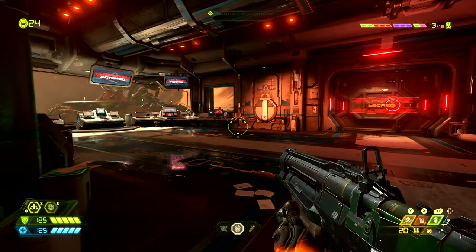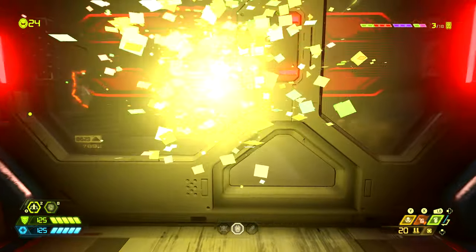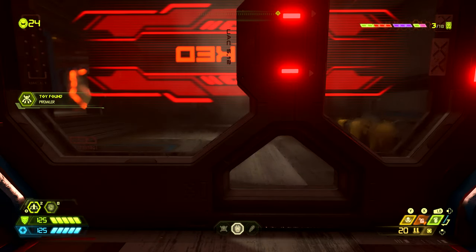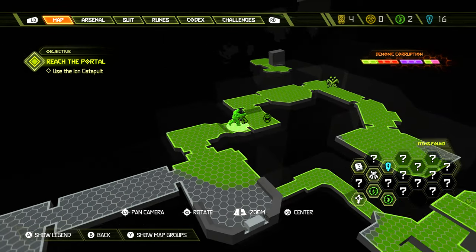Later on when we enter this office room we want to turn to the right and head down this hallway where we'll find a secret. This is the collectible toy for the Prowler. On the map it's found where the toy icon is.